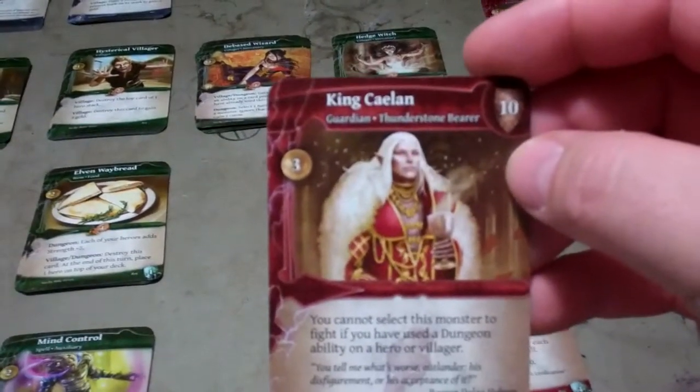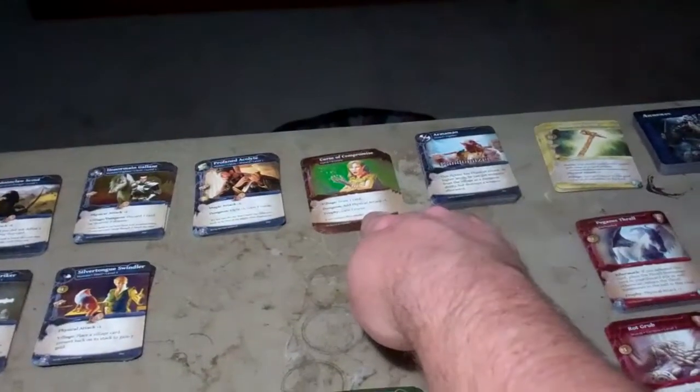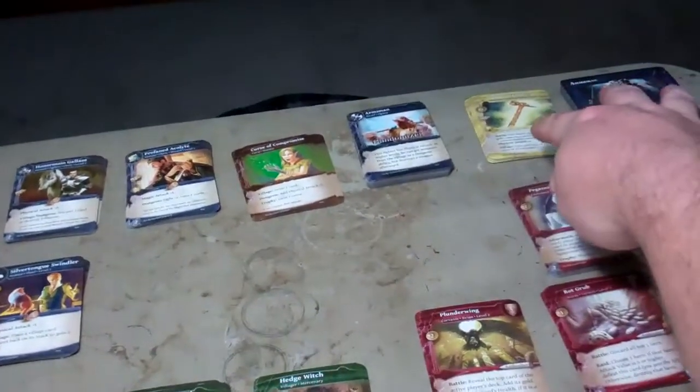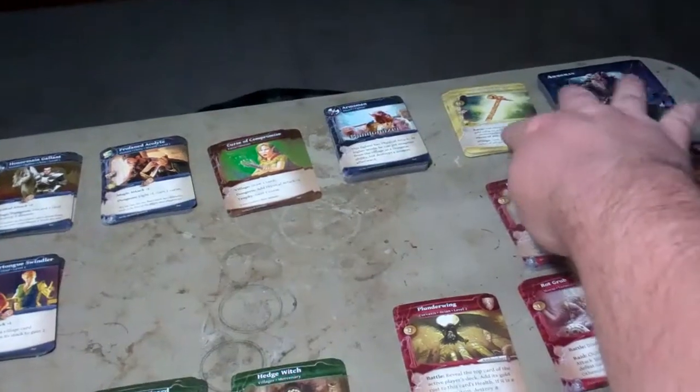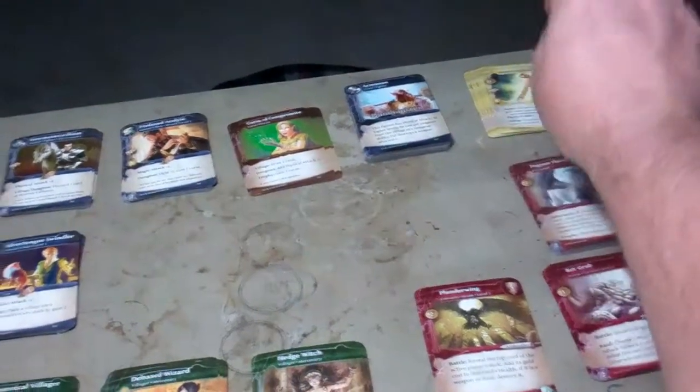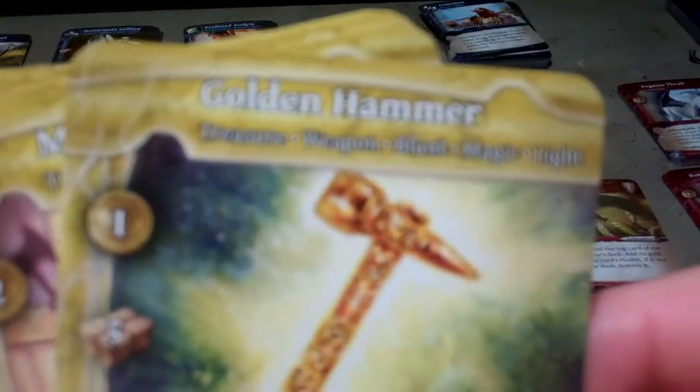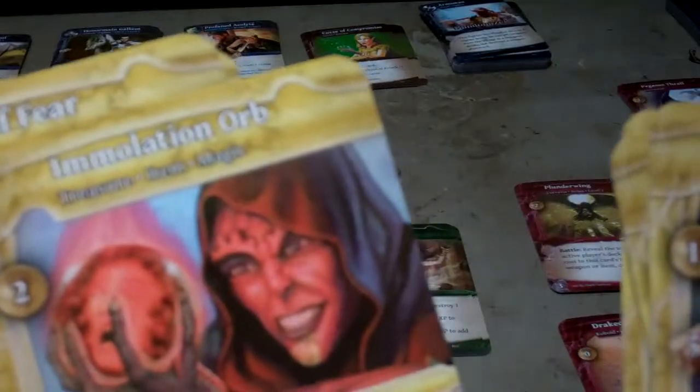You get a Runebearer, King Caven. You get some curse cards — a Curse of Compromise. You have your randomizer cards. You get an assortment of new treasure cards: a golden hammer, a magic shield, another magic shield, a mobilization orb, and a couple of wands of fear.